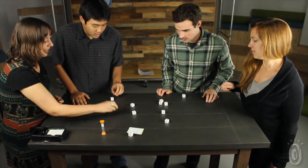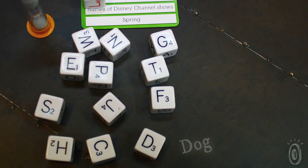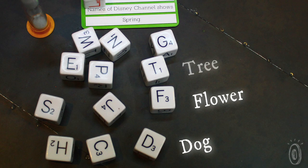Trees, dogs, ants, cats, grass. So if it's the first letter, I'm going to look for anything that starts with the first letter of anything at the park. Like a tree, I'd be looking for a T. Grass, I'd be looking for a G.